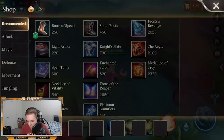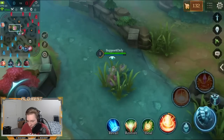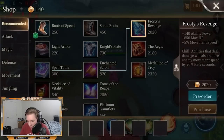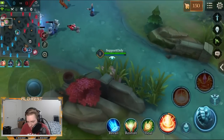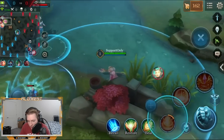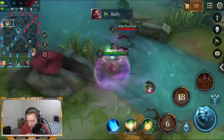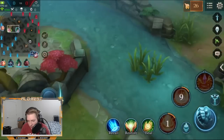She's a really strong hero right now and I really enjoy her. The way I like to build her is Sonic Boots first — that way it reduces enemies' basic attacks and gives me a little bit of armor at the start. After that, Knight's Plate, and from there I go into Frosty's Revenge, which synergizes really well with her ultimate and first ability since it adds even more of a slow and keeps them trapped in there longer.